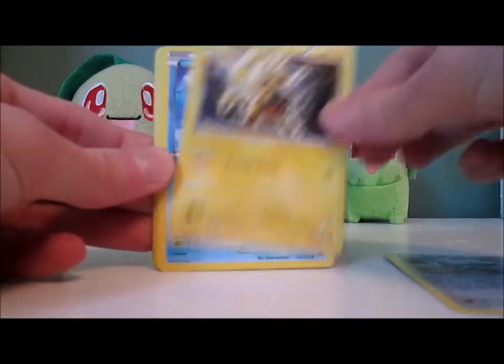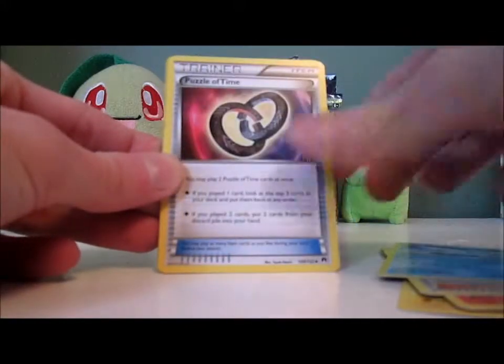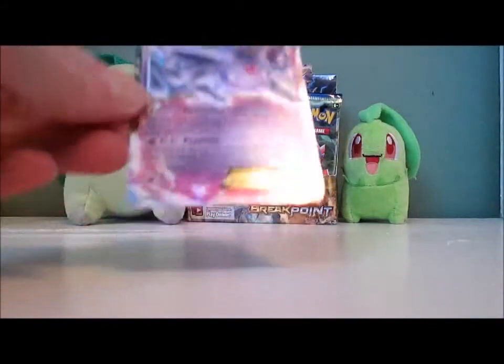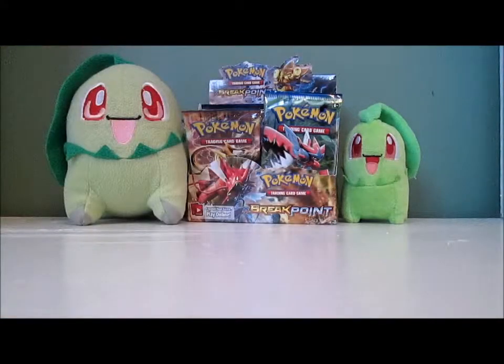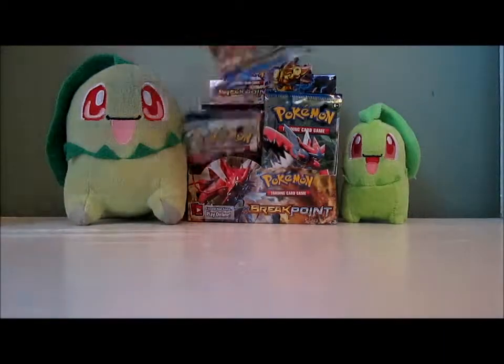I felt the rare card and it felt kind of strange, so it might be an Ultra Rare. Pack: Ferroseed, Electabuzz, Staryu, Blitzle, Numel, Misty's Determination, Swanna, Puzzle of Time, Stantler Reverse, and a Sylveon EX. That is actually an EX card I do not have, so that is a very good pull. I am very, very happy with that pull.